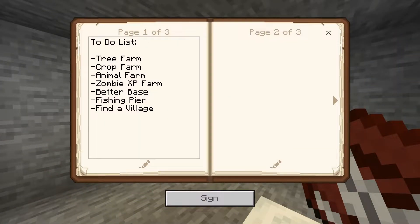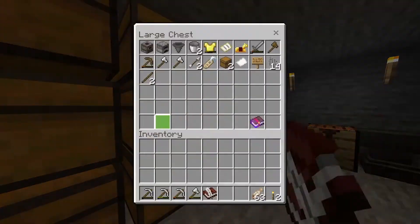This is our to-do list. Currently I thought we'd want to build a tree farm, get a crop farm going, get some animals, make a zombie XP farmer, maybe upgrade our base some more, do the fishing pier, and also I want to find a village so we can get some villagers. I'm going to go and put that back away.